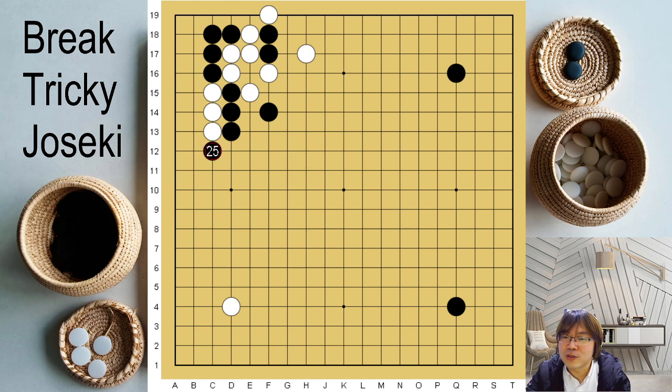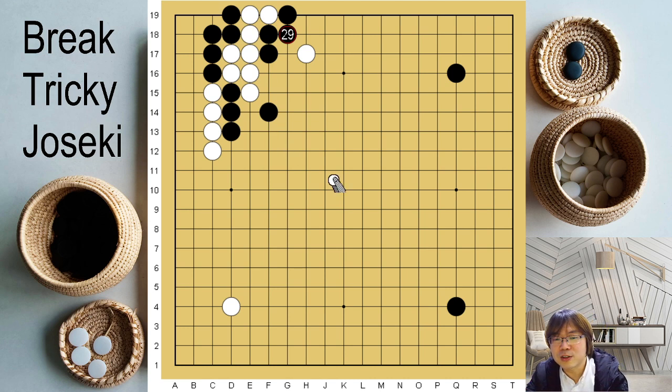What about white says no? Then you are ready to attack here. Even if white plays here, you can do whatever. Then connect here — white can't escape. It's beautifully a net now.